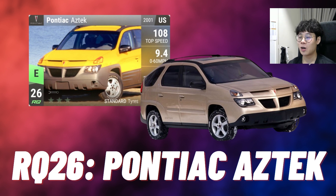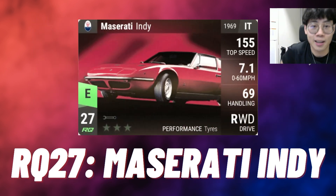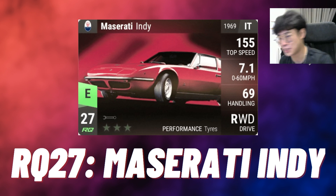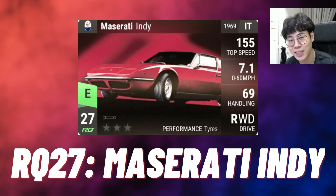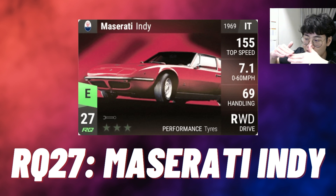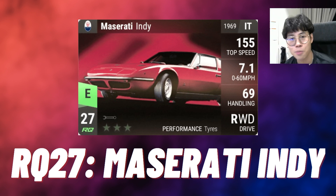Moving on to RQ27 — the best is the Maserati Indy. Much like the Ford Mustang 289, these two have been my favorite uncommon photos ever. The crop isn't the best thing in the world but I just love the background — it's so unique and complements the car so well. Red and black, very simple colors, but it works. I can see the entire front of the car, I like the angle, it's a solid photo and a very beautiful car.